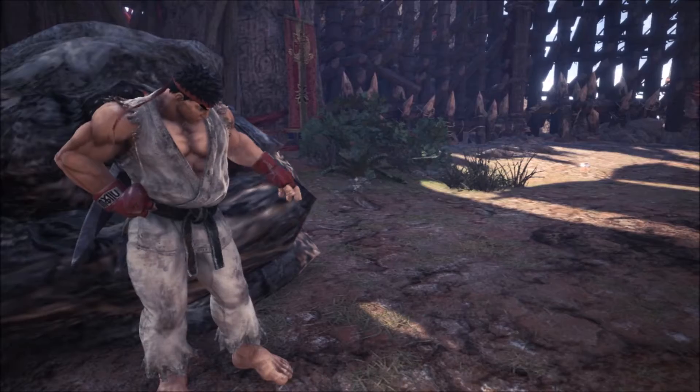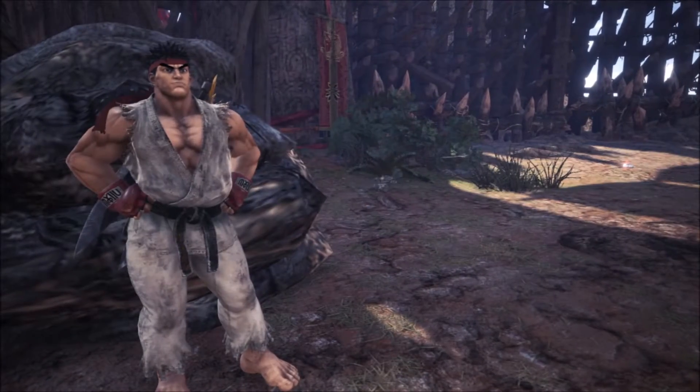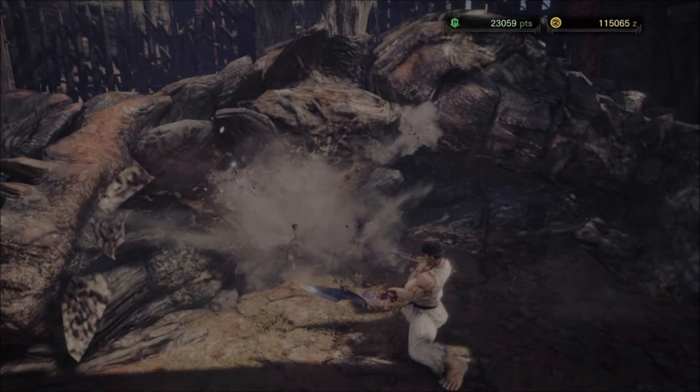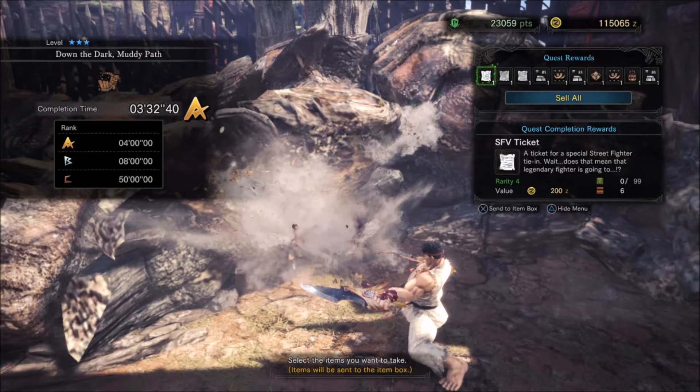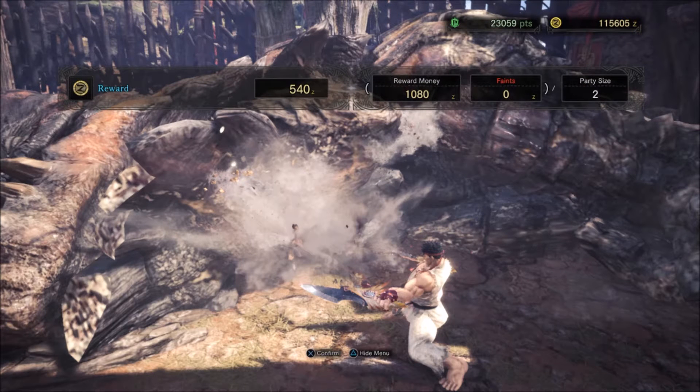Now that we're at the end and we've killed it, you'll see it took us three and a half minutes. Normally without the trap method it would take about four and a half minutes. For gold you get three tickets, for silver you get two, and for bronze you get one. You only need seven tickets total to forge the armor.